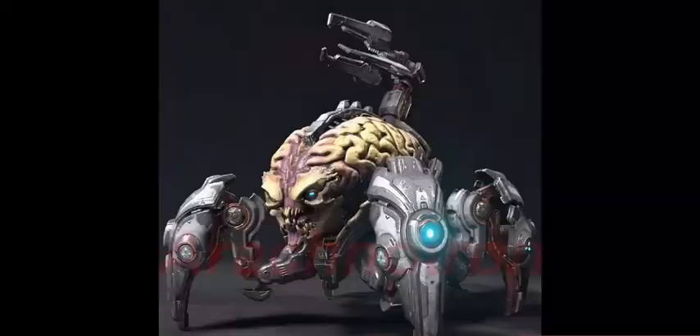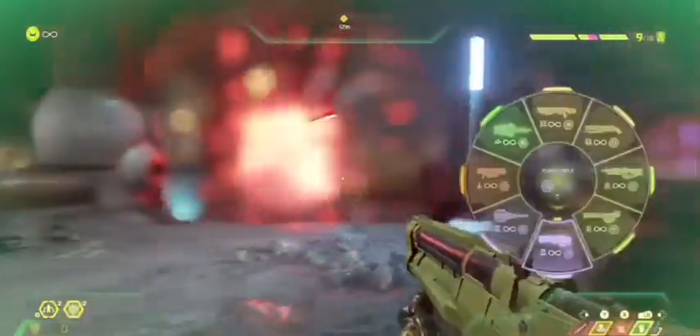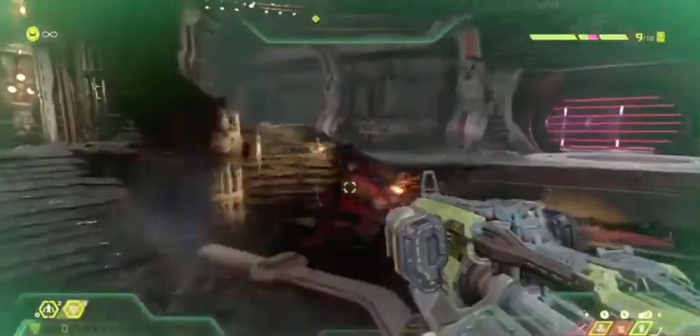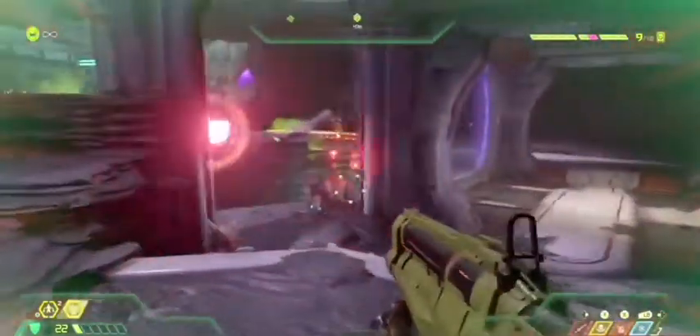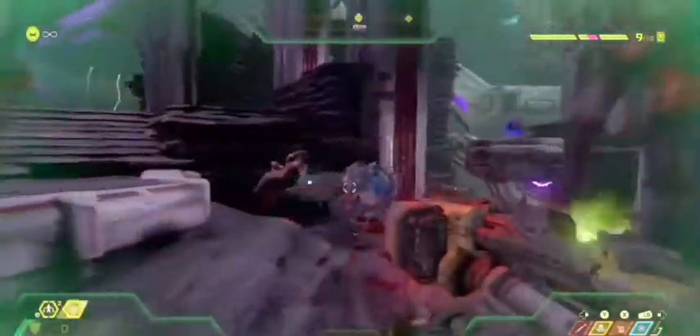Next up on our list is the Arachnotron. What I recommend for taking out this guy real fast is three shots with the sticky grenade — one to the turret for sure — followed up by a full mag of micro missiles. That'll get him out of the way nice and quick. No matter what, be sure you hit one sticky bomb on the turret, because shots from that turret hurt you very fast. Also, avoid getting too close — his melee attack will decimate your health in a heartbeat.